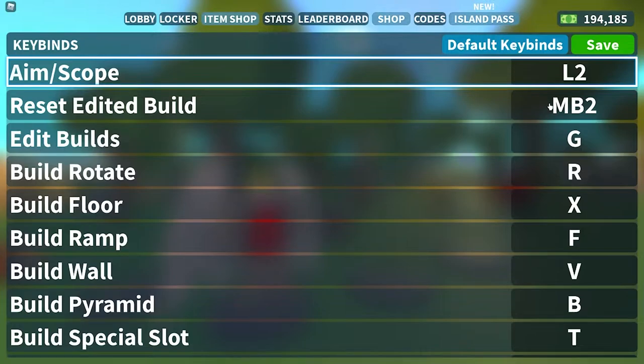To reset an edited bind, click the right trigger down. So if I do that, that's R3. You'll just go down the list one at a time and fill out whatever you need to have your bind set.